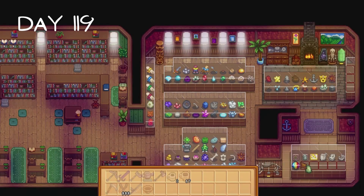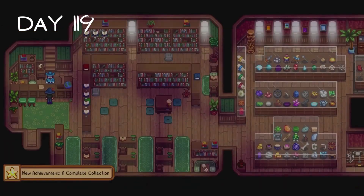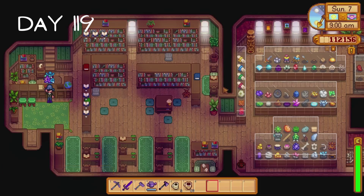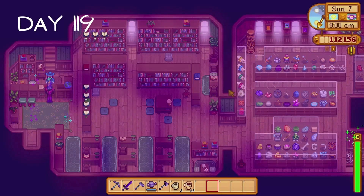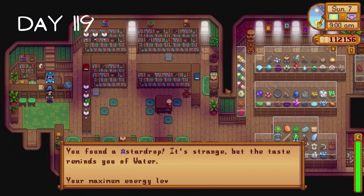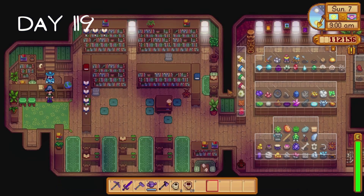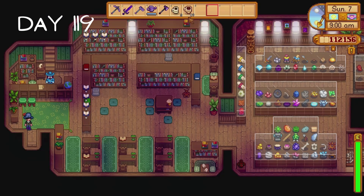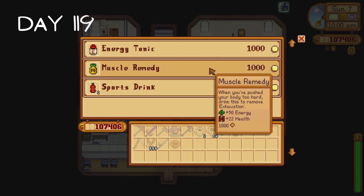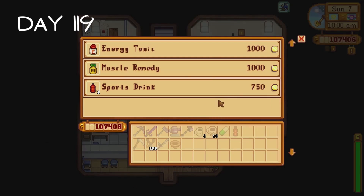On day 119 I donate the jade and finally complete the museum collection. I receive a star drop for doing so. I believe we only need two more star drops now - one for catching all of the fish and another for getting somebody to 12 and a half hearts, so we either need to marry someone or ask someone to be our roommate. I purchase a stamina capsule and a sports drink from Harvey because we need to throw these into our shipping bin as part of the shipping collection.